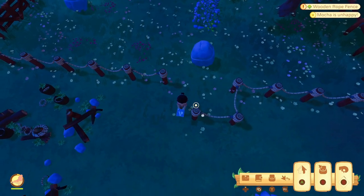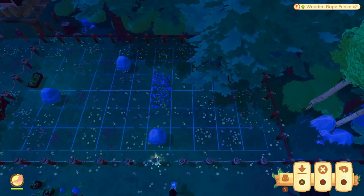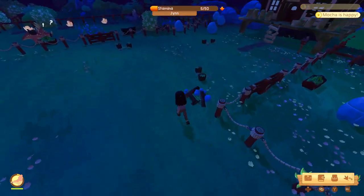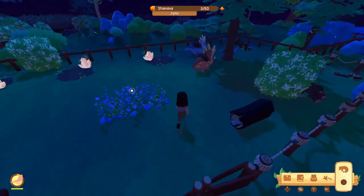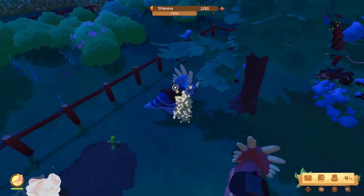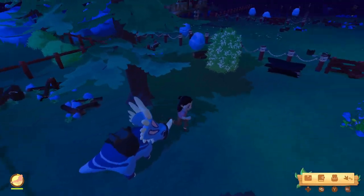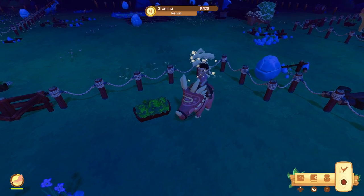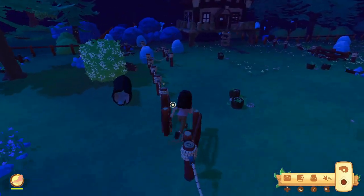We can fix this messed up fence here now. We cannot fix that messed up fence over there yet because we haven't broken the rock. Both dinos are out of stamina now, so I can't break that rock today, and I'm not wasting a pop-in on that.